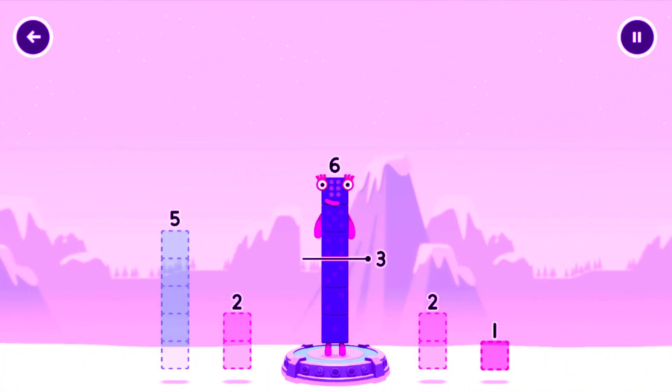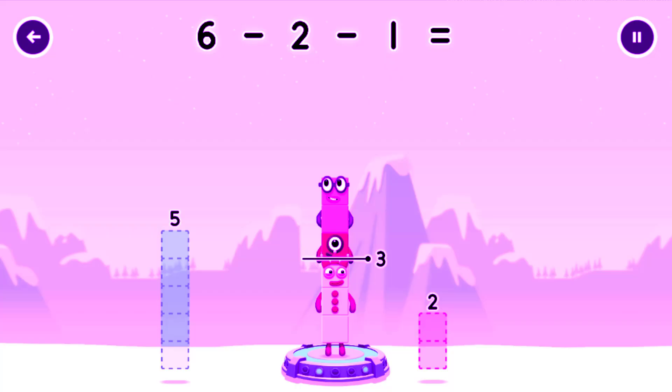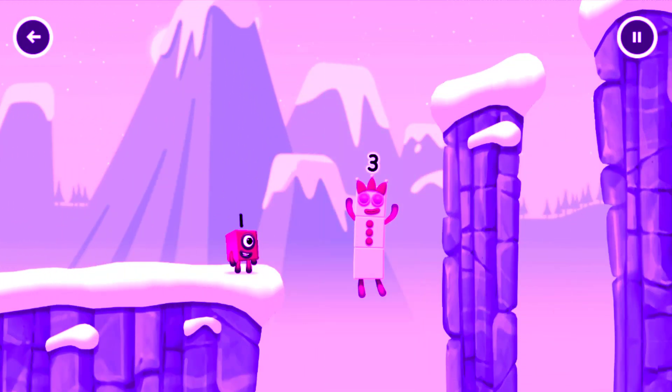Take number blocks away from 6 to leave 3. 2, 1. 6 minus 2 minus 1 equals 3. 3, yes!